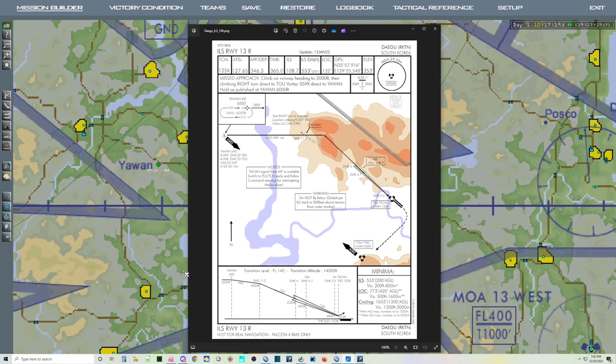MSL — is that right? 553 feet? Yes, MSL. So decision height today is 553 feet MSL for this landing.